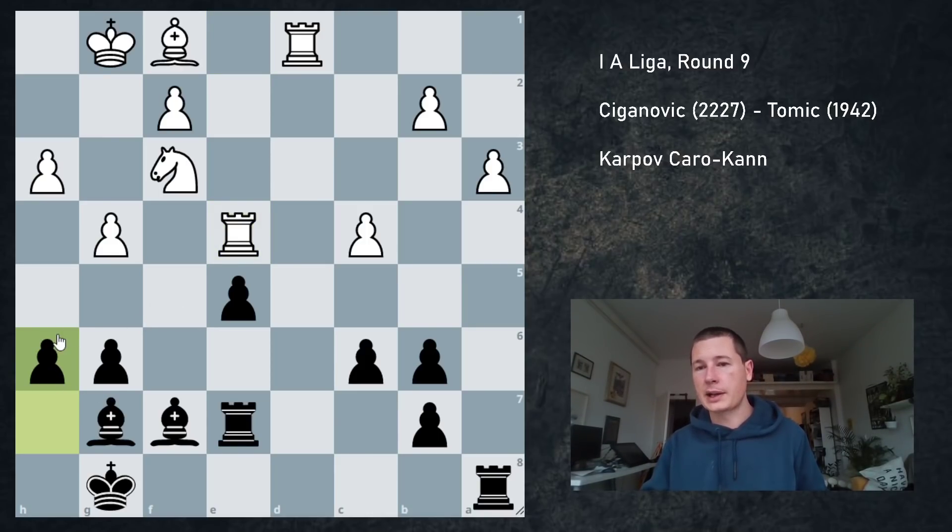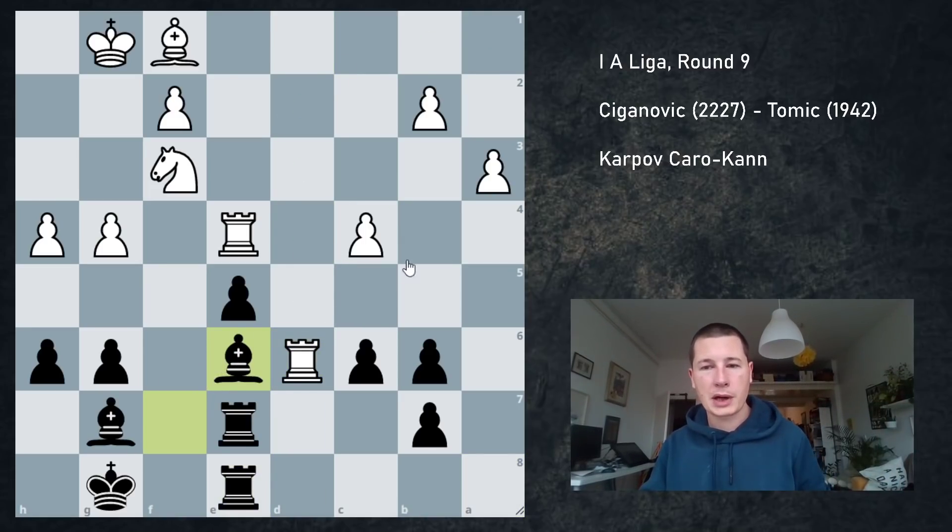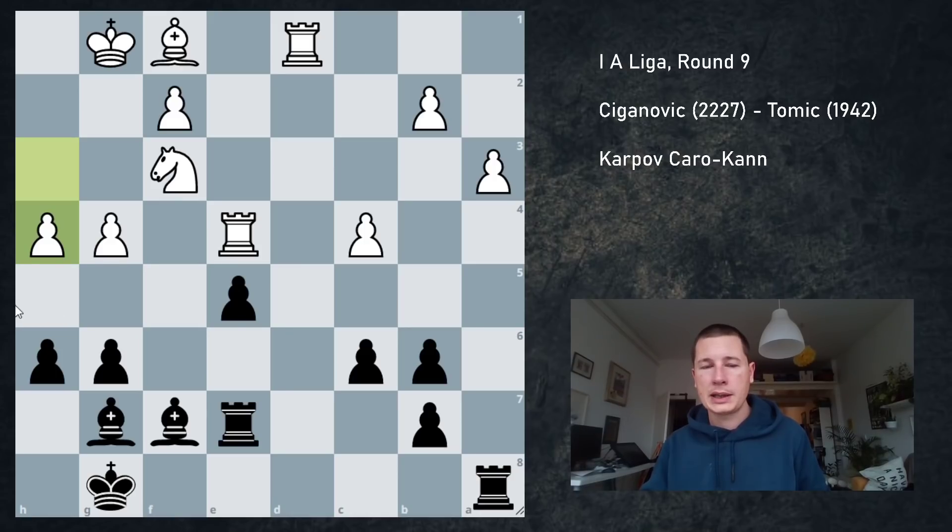So I played h6, and I actually had a pawn sacrifice in mind. He played h4, and of course normal moves like Ra8 can always be played — for example he plays Rd6, I can go Be6 and start putting pressure. But I had this weird pawn sacrifice in mind. It's so far away from working that I just don't know why I played it or why I even considered it. I didn't spend much time looking at it; I just thought it worked. So I played g5.